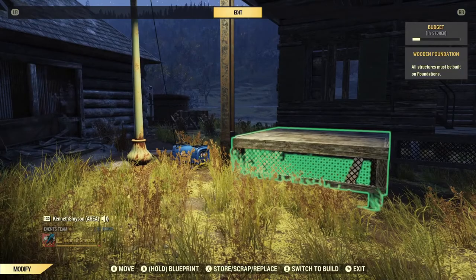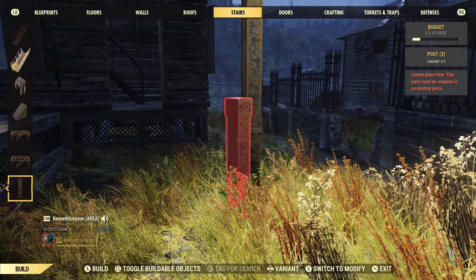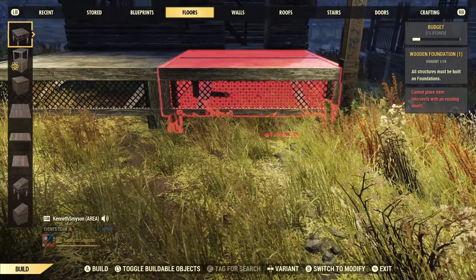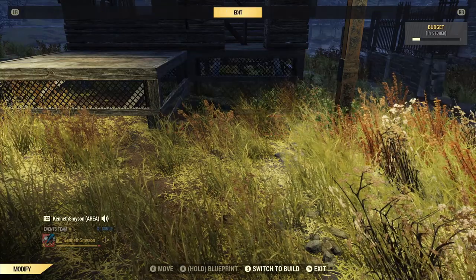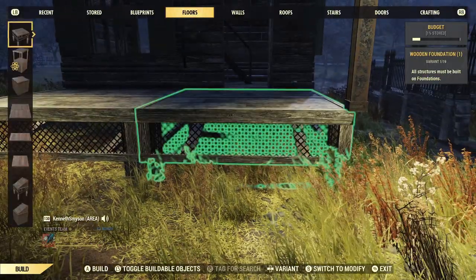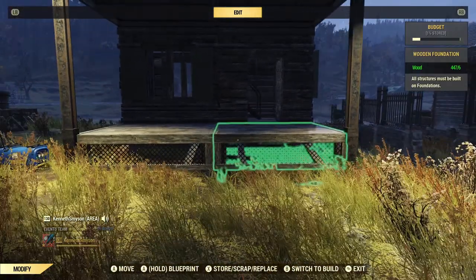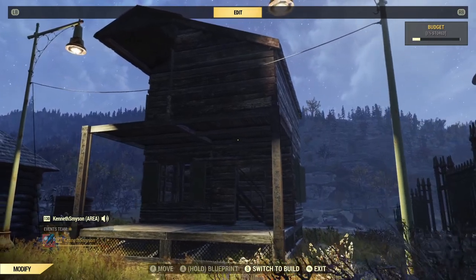Now let's say you want to extend your beam down. If you put the beam down into the ground and then try to place your floor on it, it's not going to let you — it'll say it cannot place the item because it's intersecting with an existing object. So before you place that bottom beam, you want to place your floor first, then go back to your beam and that will allow you to snap it in.